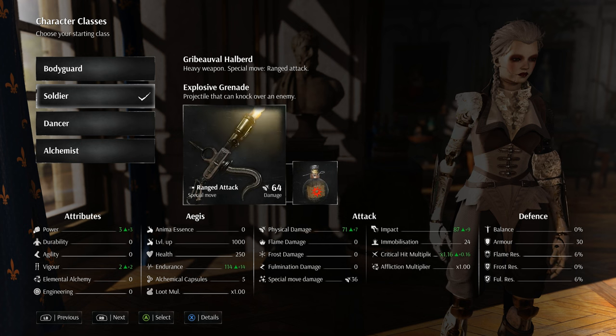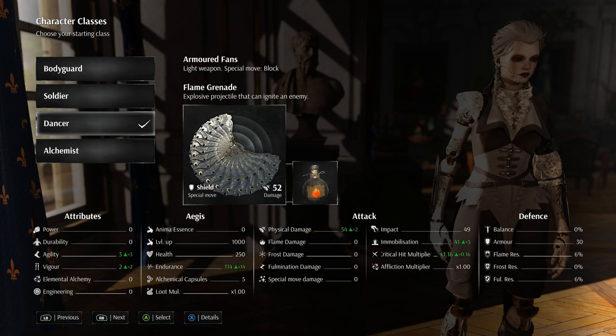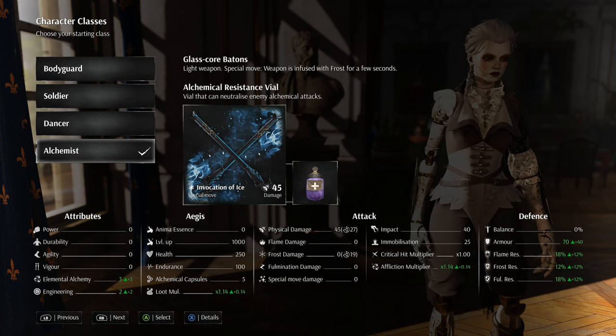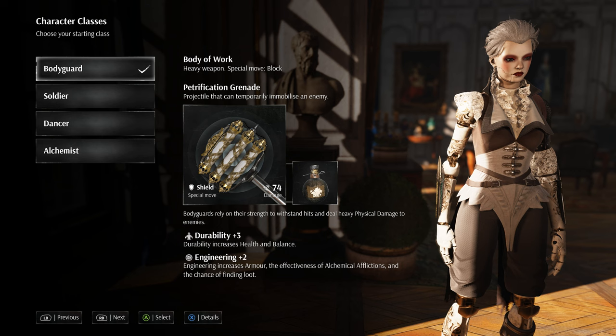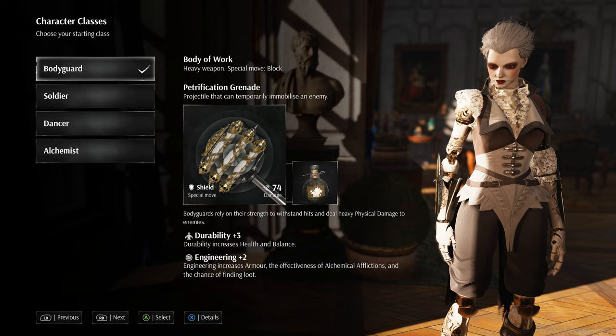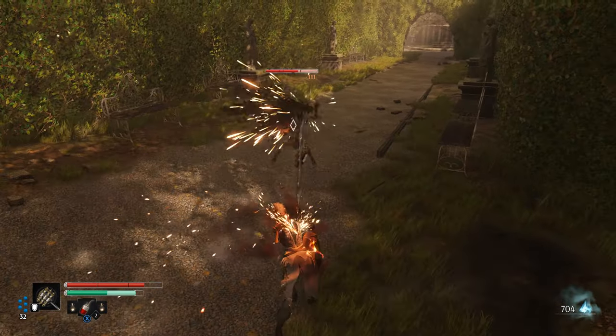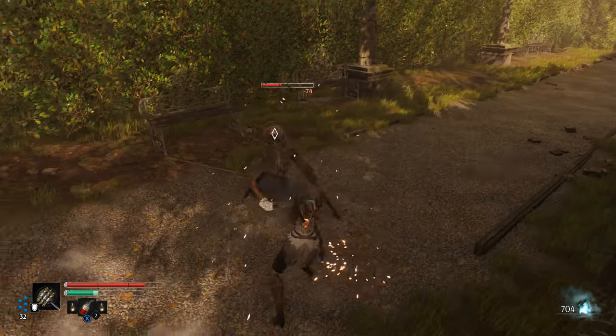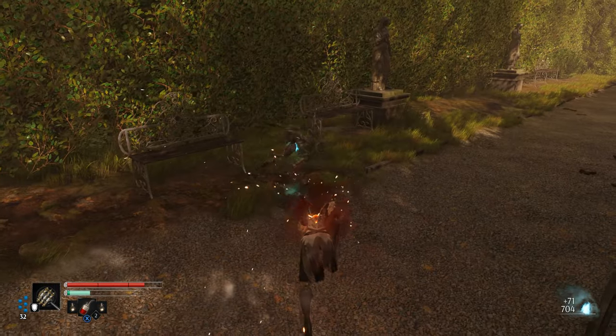I'll have a full video breaking down these four classes, their strengths, weaknesses, and different build ideas. At a general high level, the first class is the Bodyguard. The Bodyguard relies on their strength to withstand hits and deal heavy physical damage to enemies. This is a slow tank-style class with a lot of health and armor and a very slow weapon that uses a lot of impact. We'll talk about impact a little bit later.